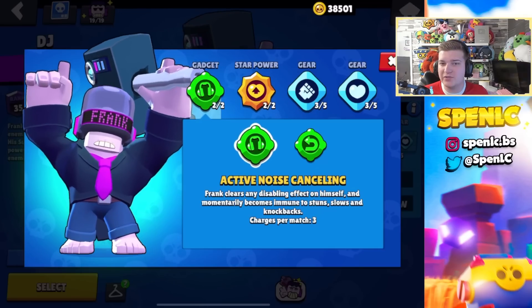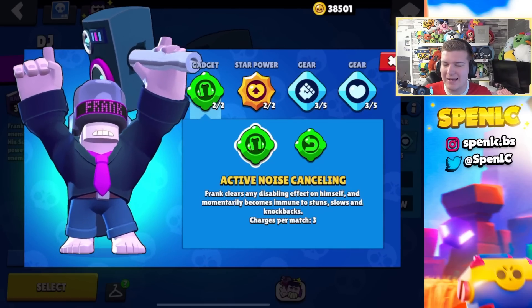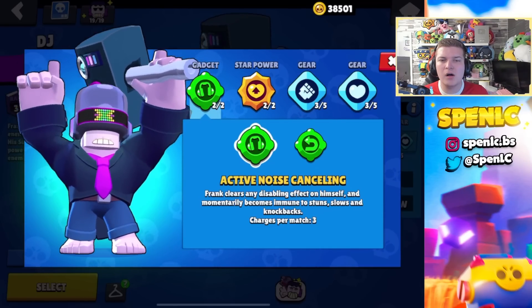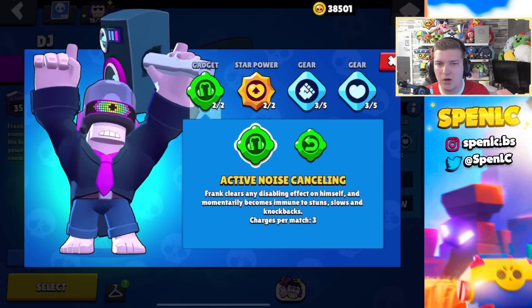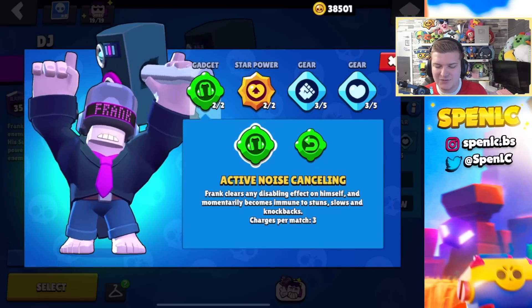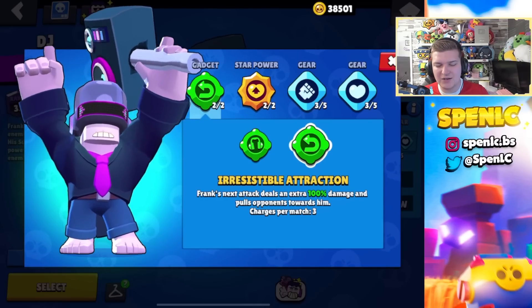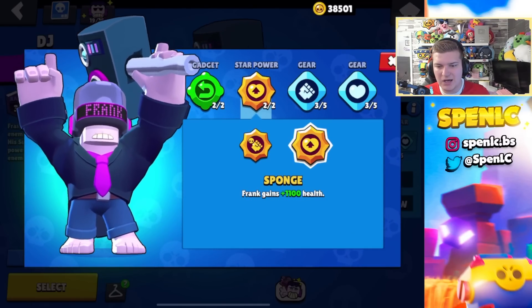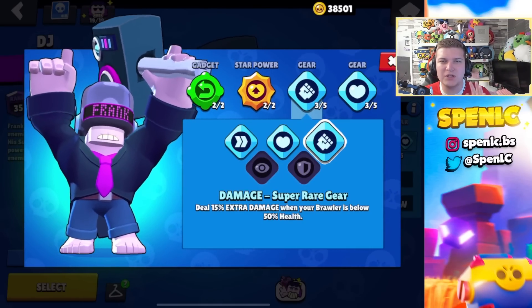Frank's build has changed a little bit in the meta just because there are a lot of Shelly picks right now. Active Noise Cancelling is actually probably your best bet if you're playing ladder — it lets you get a super off onto Shelly without it being cancelled. Irresistible Attraction is also something I like using more often than not because it gives that extra bit of damage. Sponge pretty much all of the time, and in terms of gears it can depend on whether you're playing an aggressive map, but this should be your best bet.